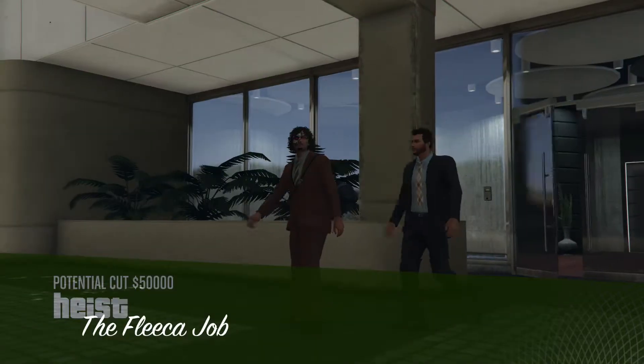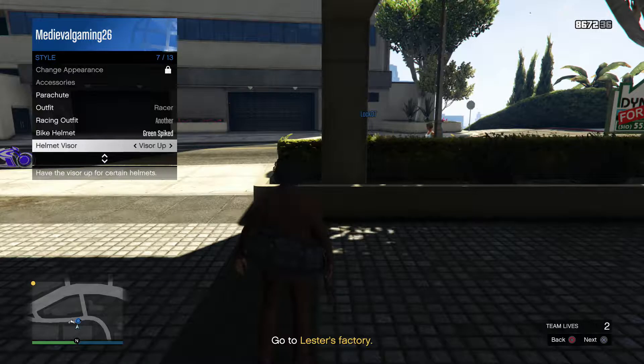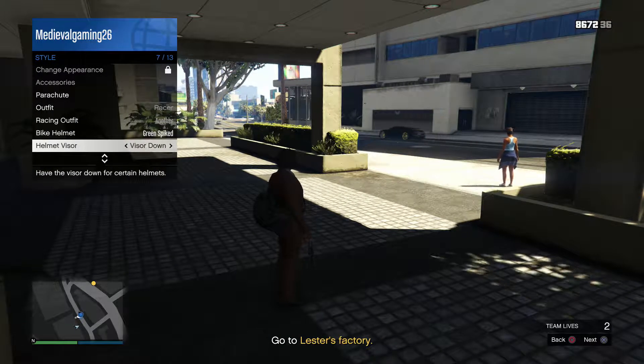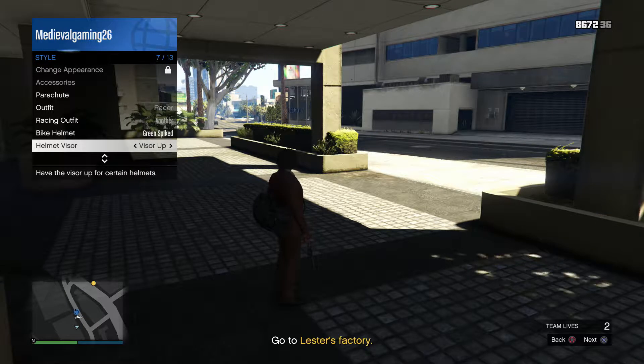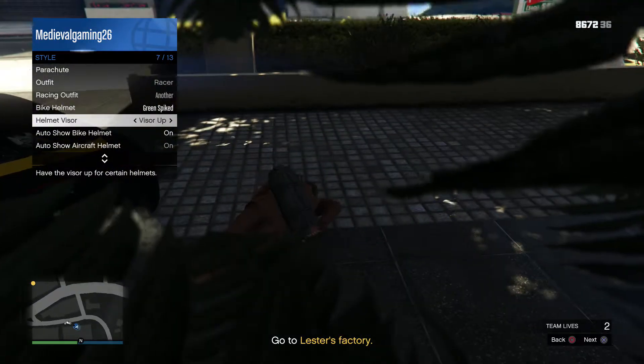After that, once you start it up, you're gonna go into your interaction menu right when it loads up. Go to helmet visor up and spam right on the d-pad, or just hold it for around 30 seconds or so. Once you've done that for around 30 seconds, put it on visor down and leave it on visor down for about 10 seconds.